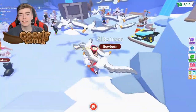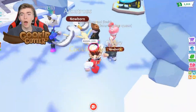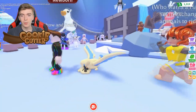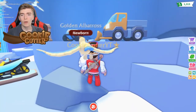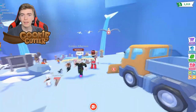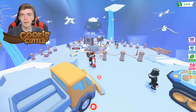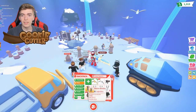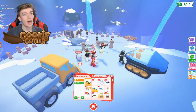I guess I'll just yeet it into the sky and pray for good luck. A golden! Let's go! This is golden - that's not the diamond. What does the diamond one look like? This one is so amazing. So the diamond one has a diamond belly. I think someone just got the diamond. That's pretty good. Let's see if I can get the diamond.